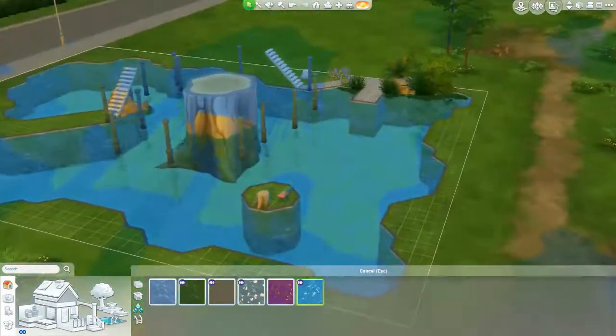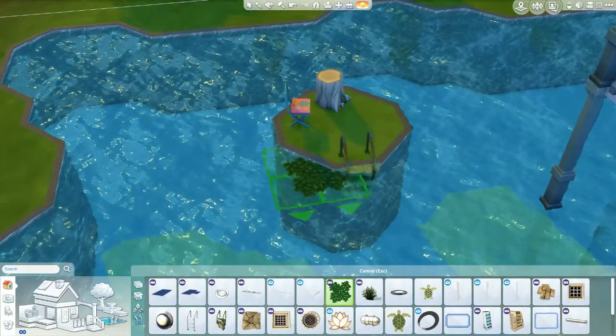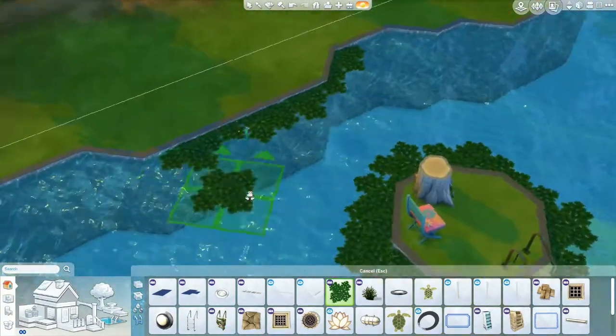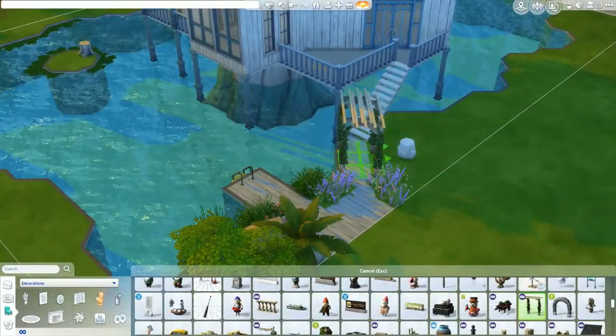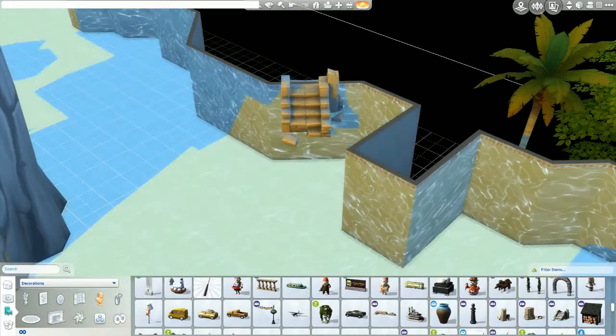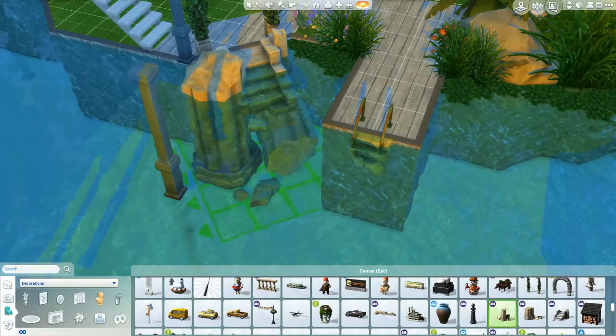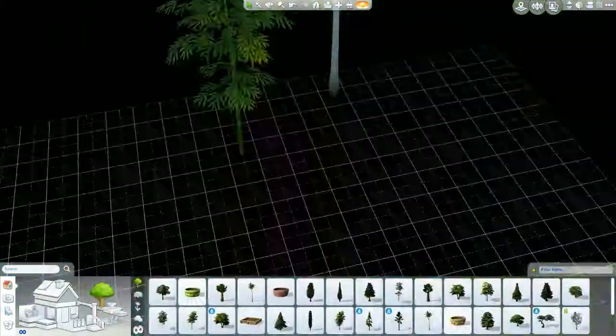I was trying to pick a good water color, so I finally found this one and stuck with it. I thought about doing a muggy swamp-looking color but it just didn't match the house very well, so I went with this. I love what we can do with these little makeshift steps.